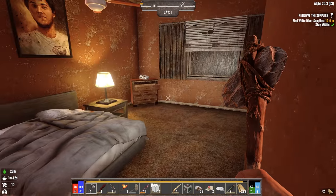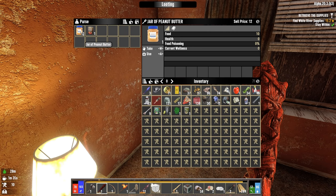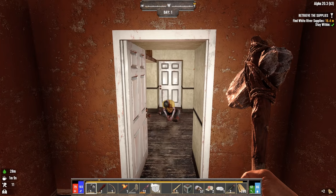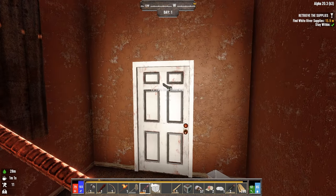Seemingly every door I come across is locked. Jar of peanut butter! That doesn't give me any food poisoning chance, so I think I'll eat that right now. I'll get the spear out for this one - keep him at a longer distance away.